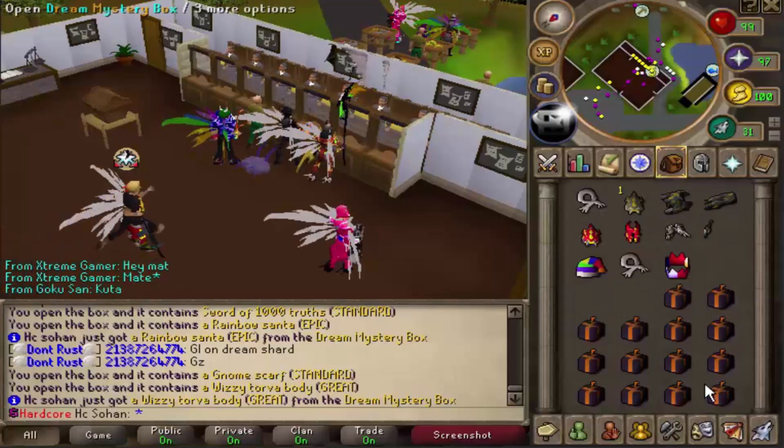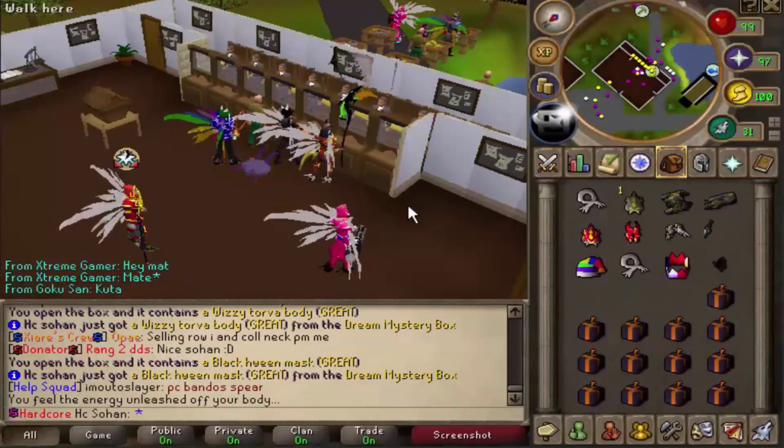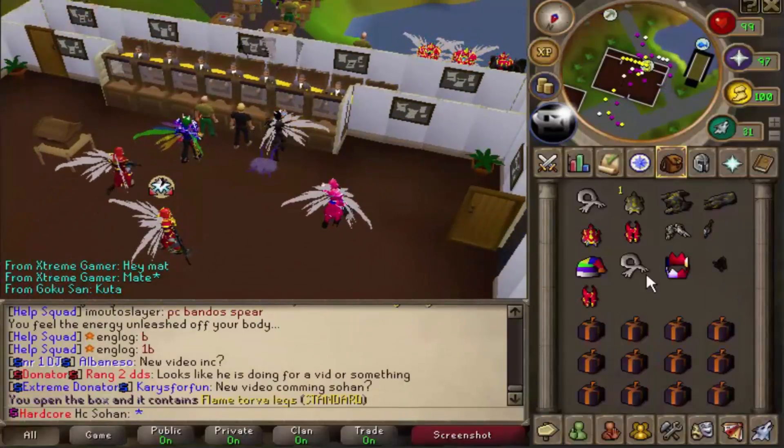Gnome scarf, wizytower body - that basically completes the set right there! Black halloween mask as well - what is our luck? That looks really sexy if we wear it - it looks pretty good with our emperor armor, not gonna lie. Let's keep opening these up.